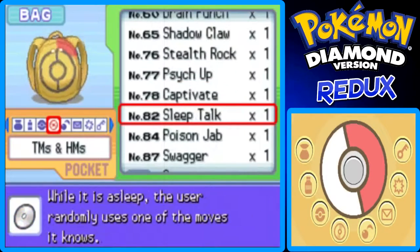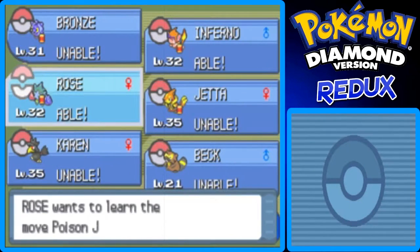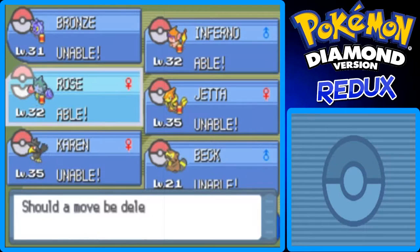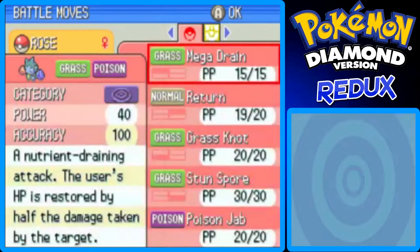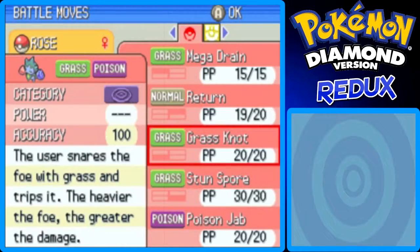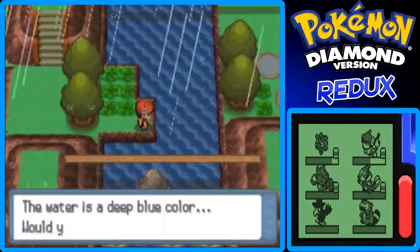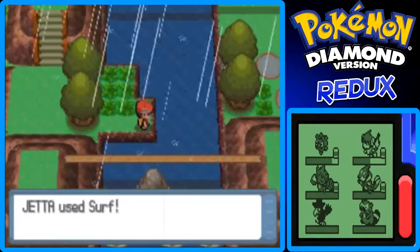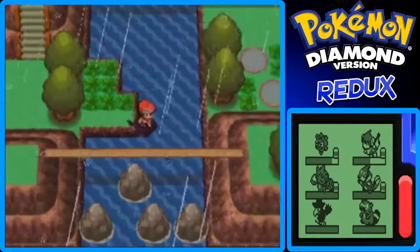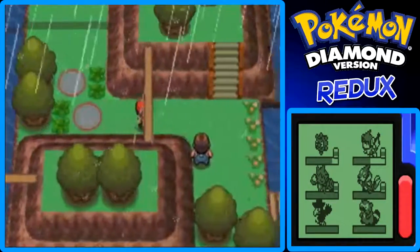Inferno is also able to learn Poison Jab, but I don't want Inferno to learn it. I need to think about which move to forget, because I still like Mega Drain and Return, and Grass Knot is really good for heavy Pokemon right now. I'll probably wait on teaching Rose Poison Jab. I don't have a planned final moveset for all my Pokemon — I'm just going as I learn new moves and get TMs.